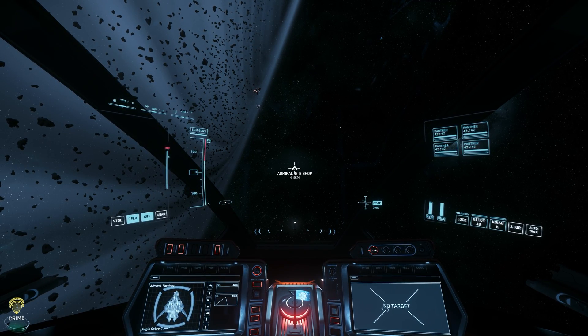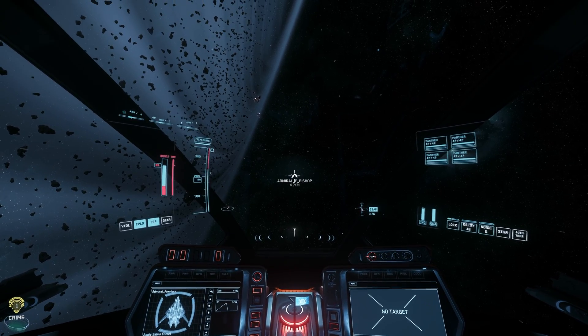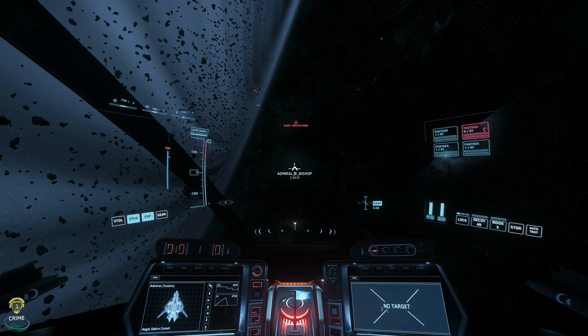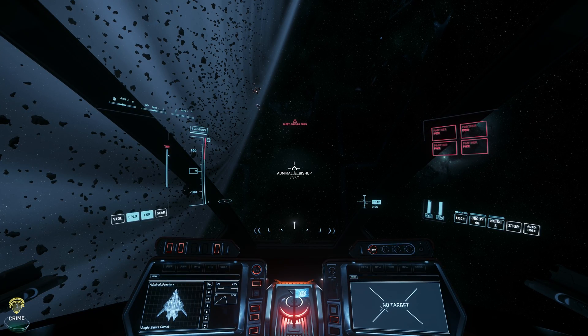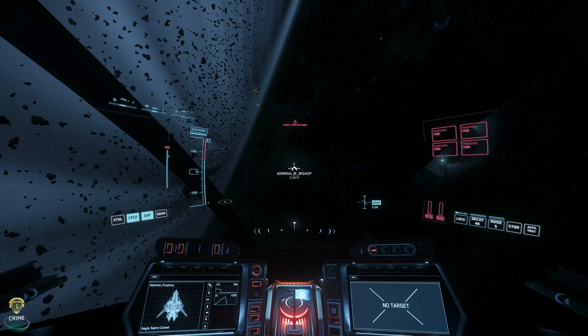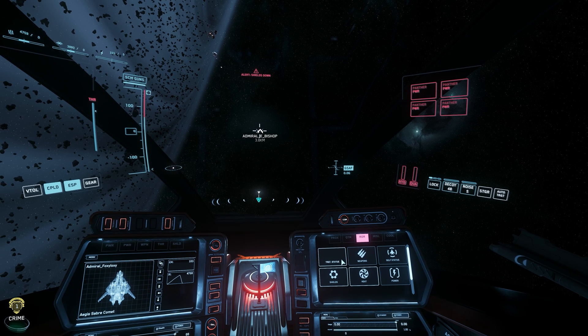How do we reduce our signature? What influences EM most are your components and thrusters. When I use boost or afterburners, EM goes up to 43-44 and then drops when I stop. When I turn off my shield, EM dropped to 33. Turning off weapons dropped EM to 24. Turning off engines causes a big drop — engines affect EM a lot more than other components. Now EM is below 500, but it doesn't matter because my highest signature is still IR at 4759.